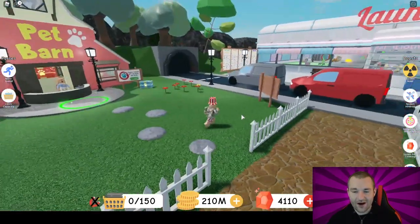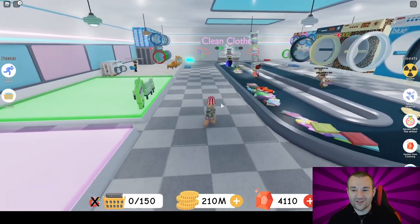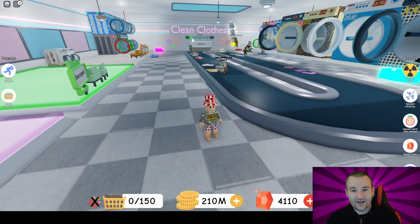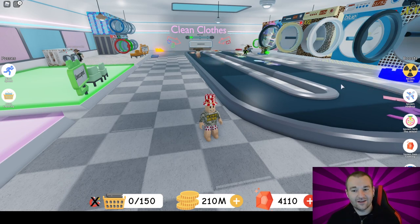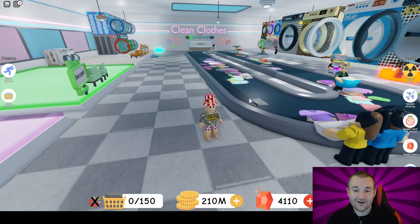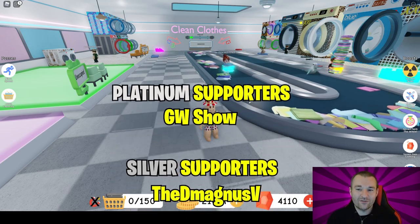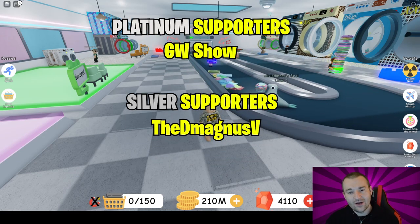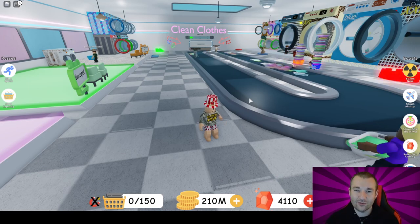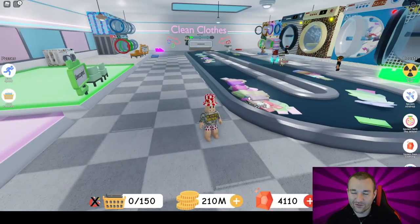Exciting stuff! I'm going to keep grinding the rebirths and keep going hard so I can fill out that journal and show you exactly what's going on. I hope you enjoyed this update — basically do the laundry as a team, fill that server bar up to 10,000, then collect the nuclear clothes when they come in. That will unlock more things when you fill out the journal. I'm glad you stuck with me — if you enjoyed the video or have tips, leave them in the comments. If this is your first time, subscribe and smash the bell. Until next time: stay positive, keep washing, and have a great rest of your day — bye!